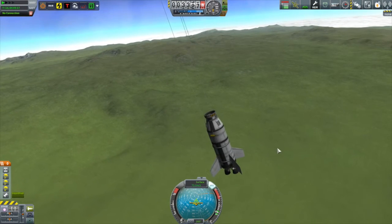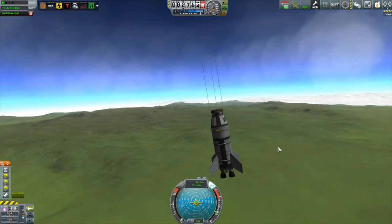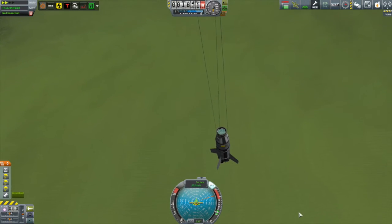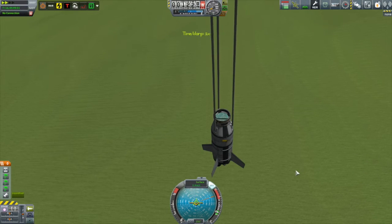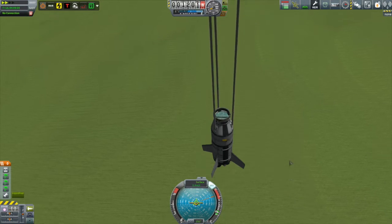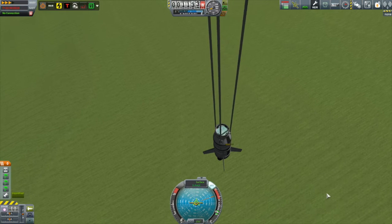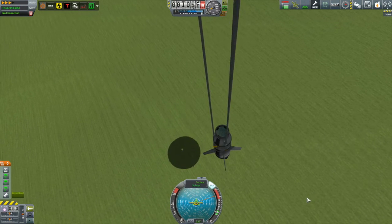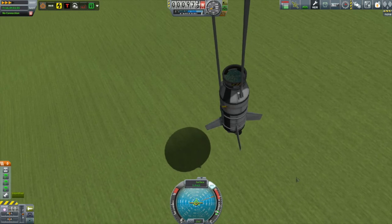Air brakes are the way to get it to flip around. If you have deployable air brakes at the top, which I've yet to unlock, you can deploy those to get it going down engines first. Other than the landing spot, this worked absolutely perfectly. The secret I've learned with Real Chutes is the difference between arming and deploying — in staging, it deploys the parachutes; to arm them, you have to use an action group or right-click on them. I finally had that all straightened out and it worked exactly the way I wanted.